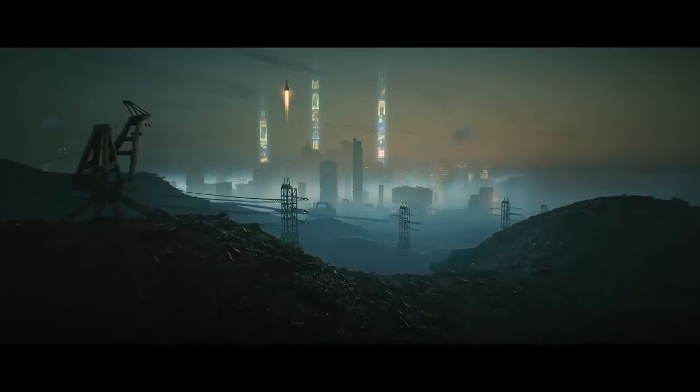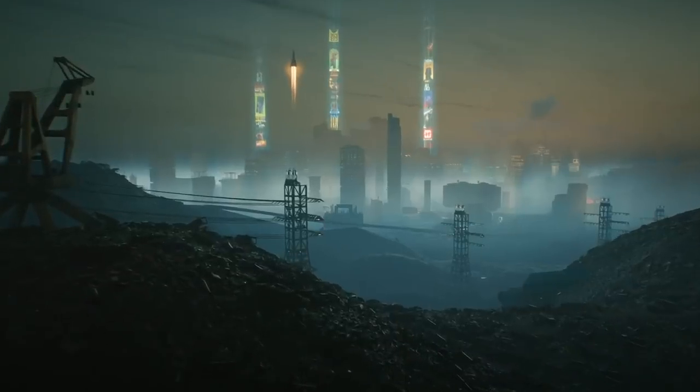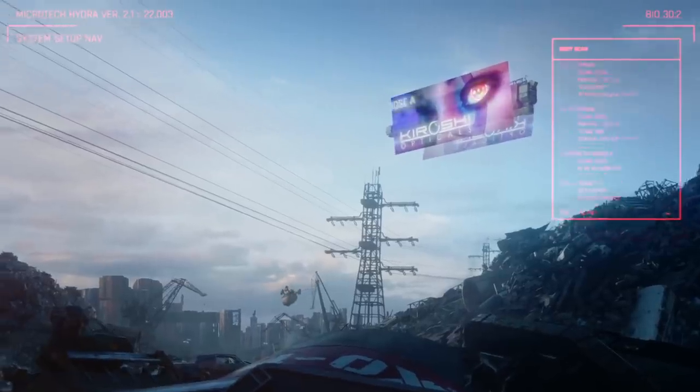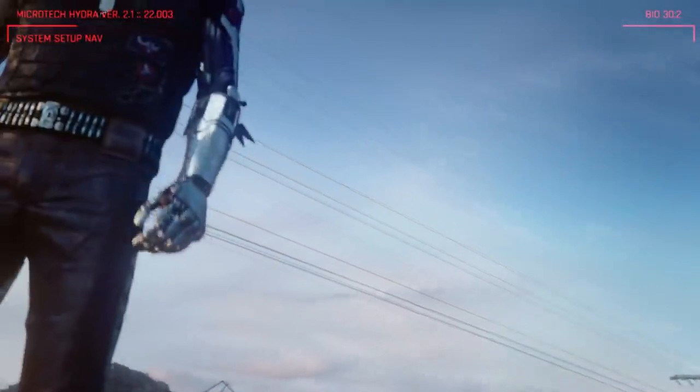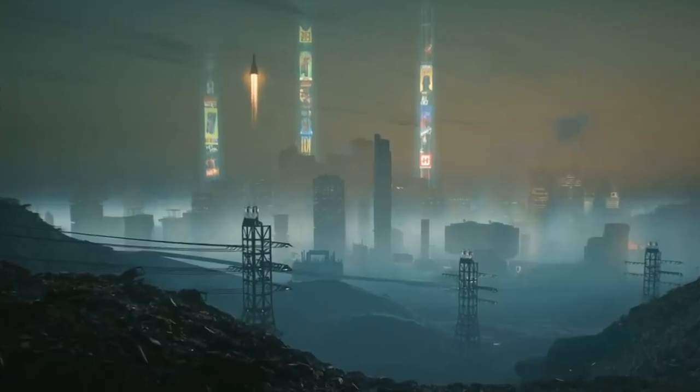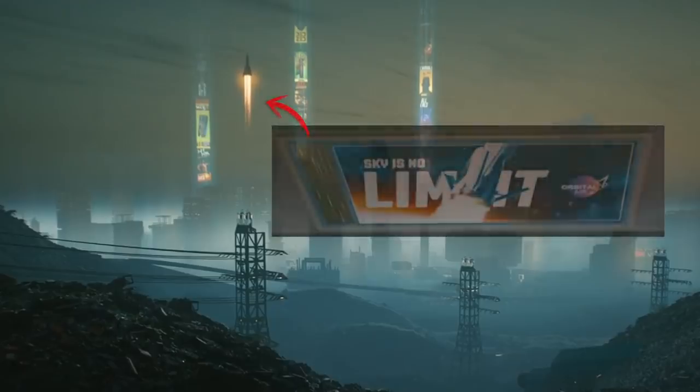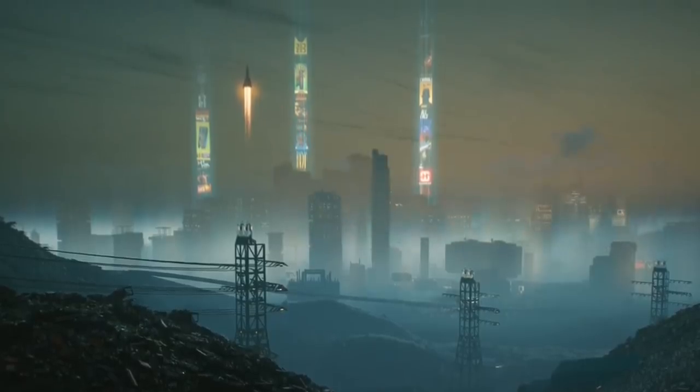As the Gangs of Night City trailer opens up, we are greeted with a familiar scene from a junkyard reminiscent of the one V wakes up in after he's been shot by Dexter Deshawn from the 2019 CGI trailer. In the background we have Night City shrouded in a mixture of fog and pollution as an orbital air shuttle sets off presumably for LEO. Sky high ads are also present in this shot.